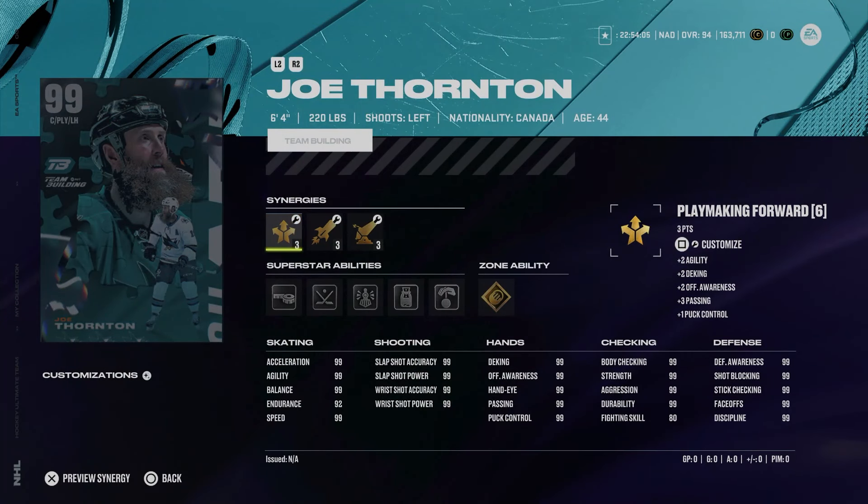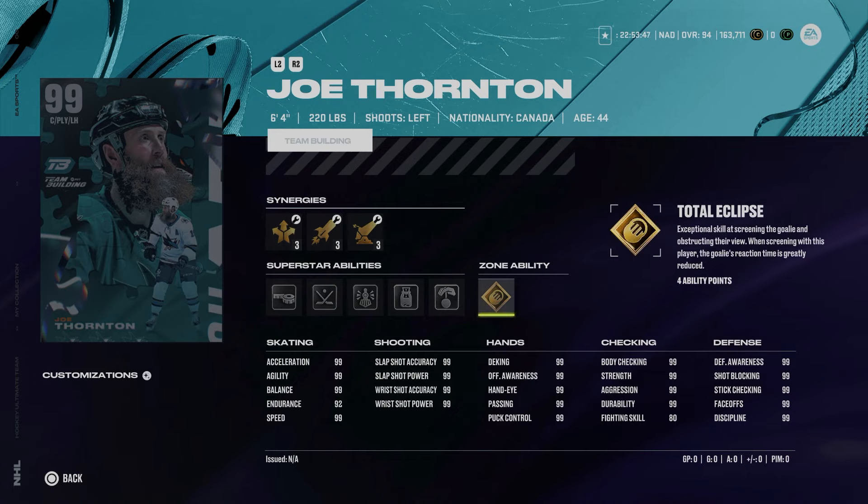And then lastly, they went and did it. Perfect choice — no bias obviously — but the true representation of a team builder. One of the greatest passers of our generation, the 99 Joe Thornton. At 6'4" 220, he's got maxed out skating stats, which has never really happened with Joe Thornton cards. He's got Gold Total Eclipse, which is a little interesting but with the recent buff could be fun. Puck on a String, Big Tipper, Unstoppable Force, Quick Draw, and Tape to Tape.